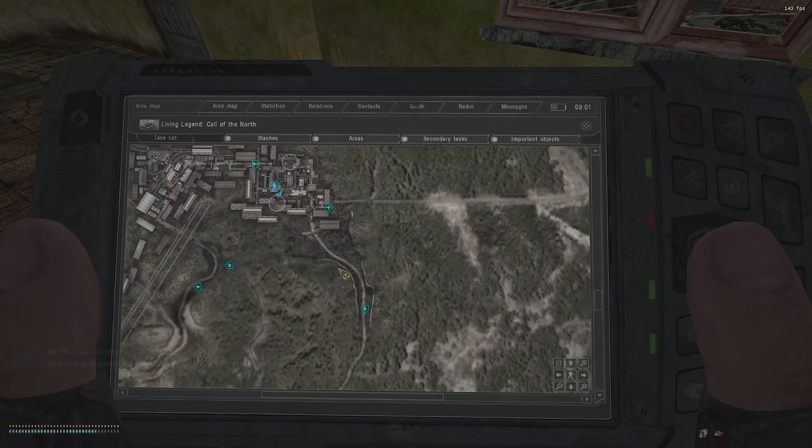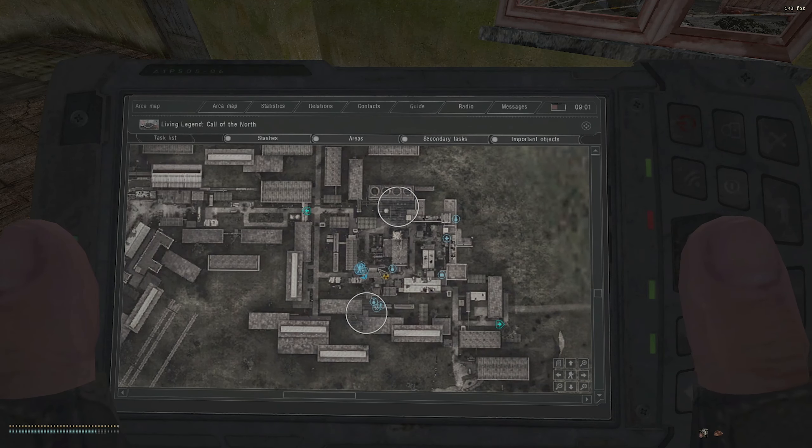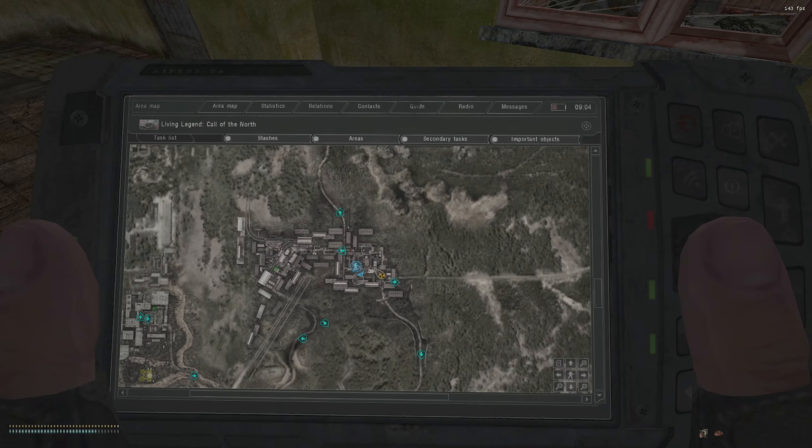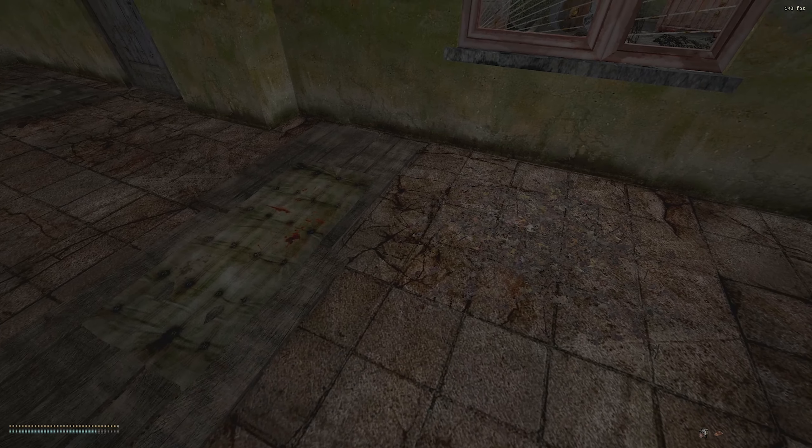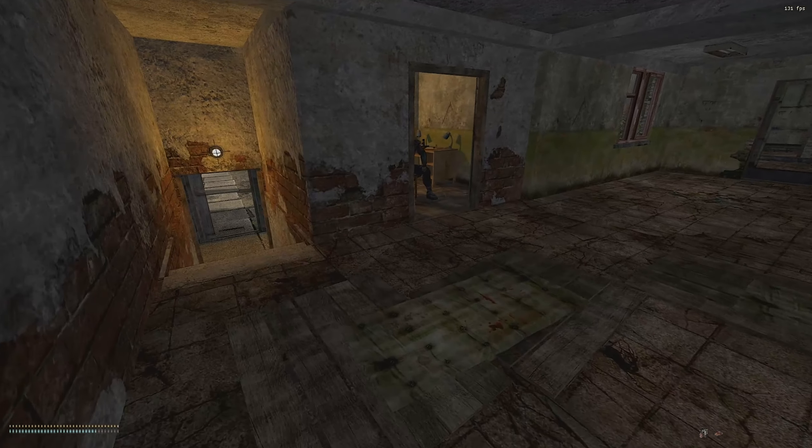If you zoom in and hover over the icons it tells you what they are. The technician has a specific icon, traders normally have a briefcase icon, and the medic is obvious. That's how you find your way around a base if you're lost - just look at the map and the icons will tell you where everyone is.